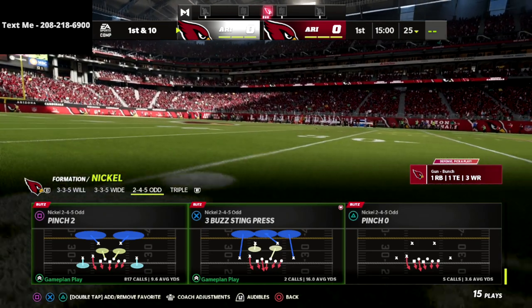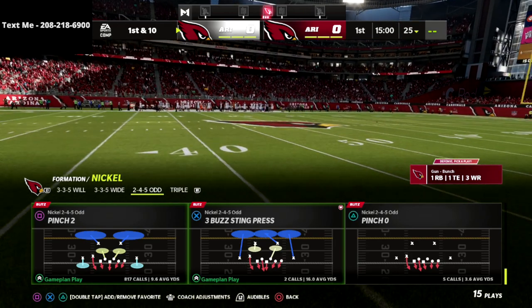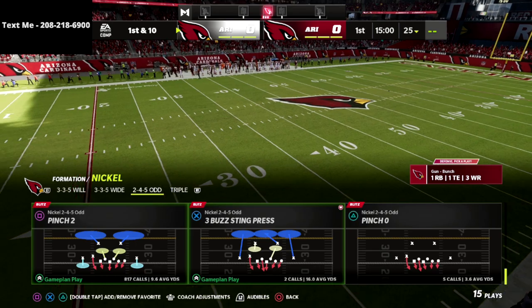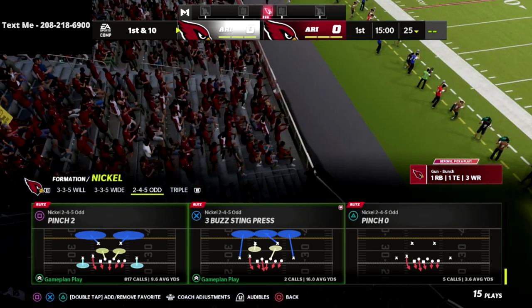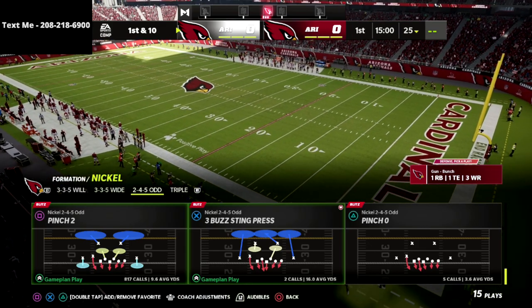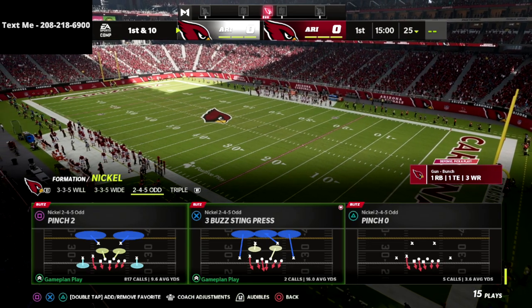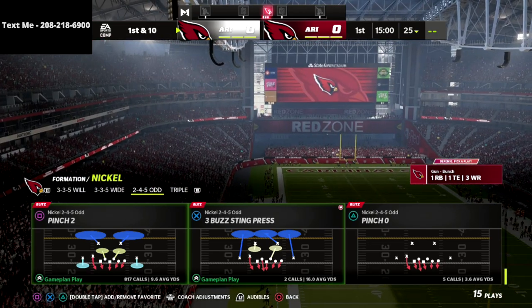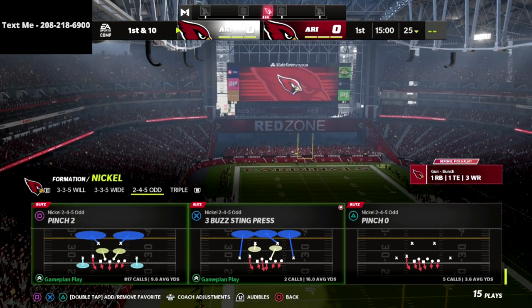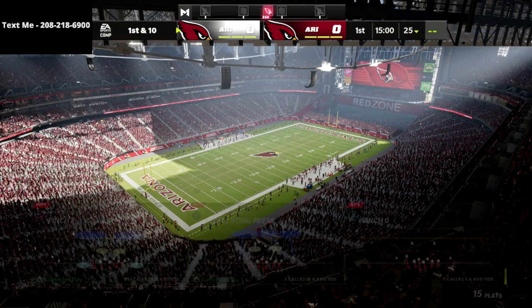If you want my full 2-4-5 odd defensive e-book, it's on sale for $15. I have the best blitzes in the entire game out of this formation. I also have a guide on how you can actually stop every single meta offense in the game with this, and it's going to get a major update this week. If you get this guide — one-time purchase of $15 — you get free updates for the entire year. When they release patches, we update the guides for you. Let's jump in — pinch 2-4-5 odd — and we're going to break this down.